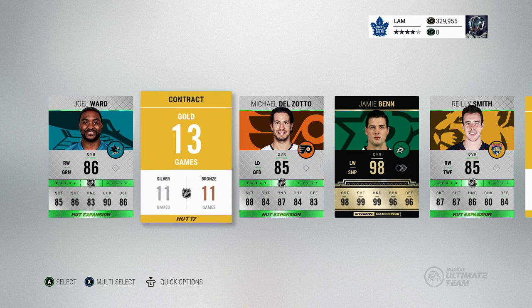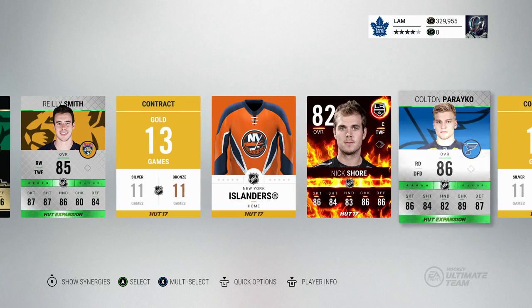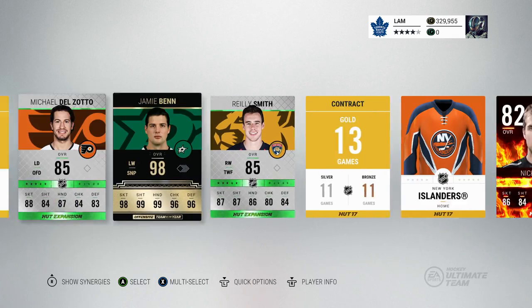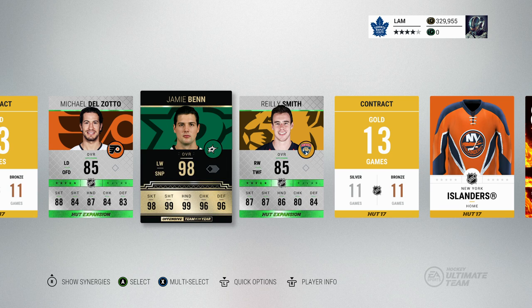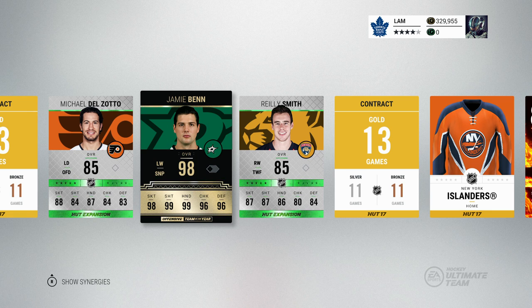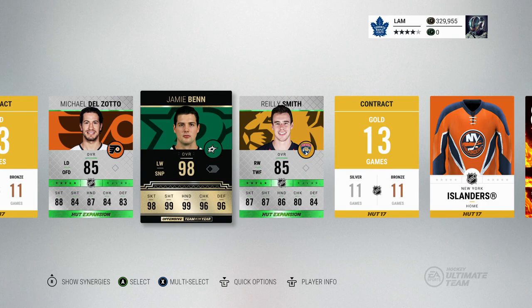Oh my goodness, we did it! The 25k pack pays off — we got the 98 overall Jamie Benn! Look at that! And we do get another player of the game, Nick Shore. I was not expecting to pull a Team of the Year in the second pack. Look at those synergies — take a look at his stats. He's got 88 faceoffs so you can use him at center, and a whole bunch of 99s.